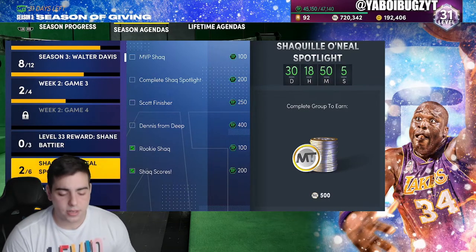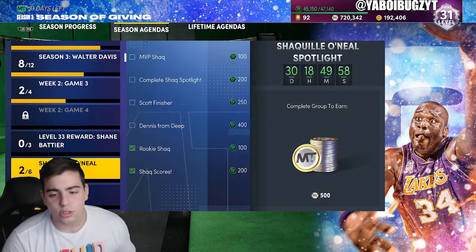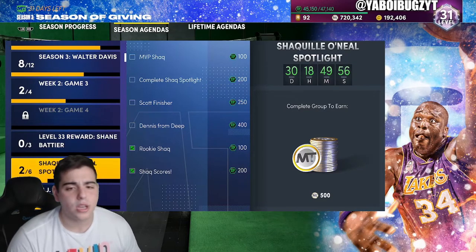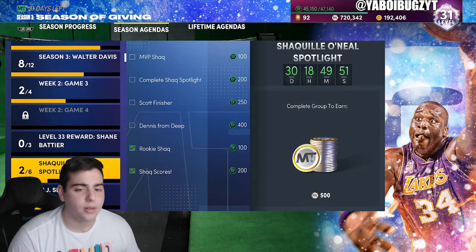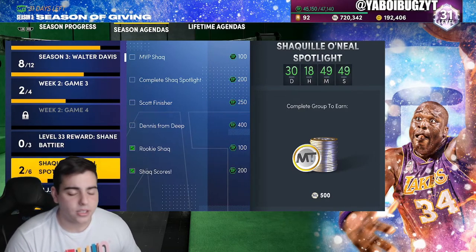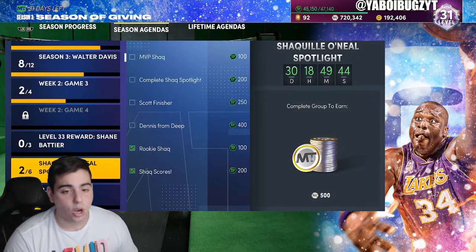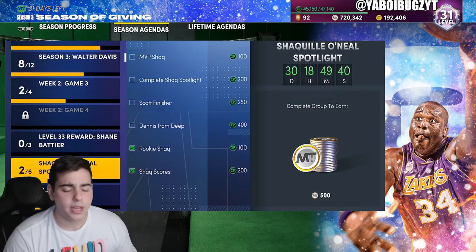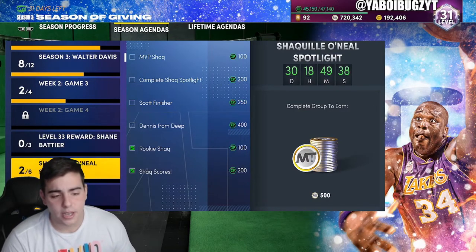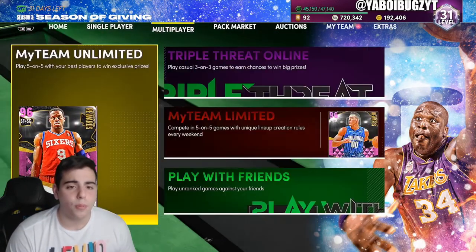Every Friday, whatever they drop, you have to pay attention to the price and whether they have value. Think about the Gerald Green that just dropped — one of my subs picked up about 100 of them for around 1,000 MT or less. He's already at 1,500 MT, so he's making at least 300 MT profit per card. 300 MT times 100 is 30K MT profit — he will end up with 130K MT. Investing is the best way to make MT.